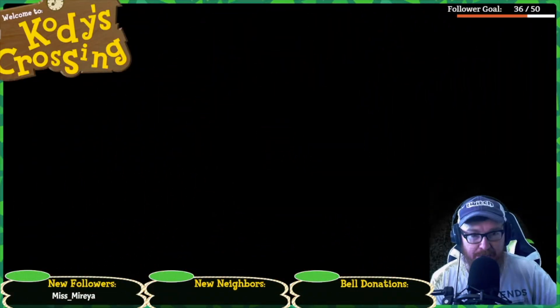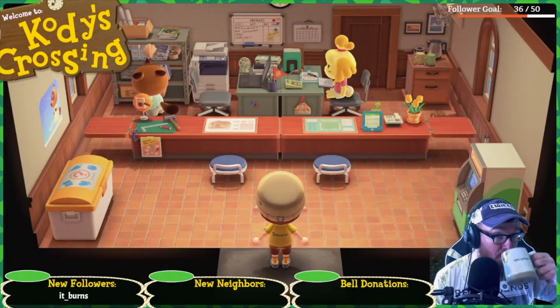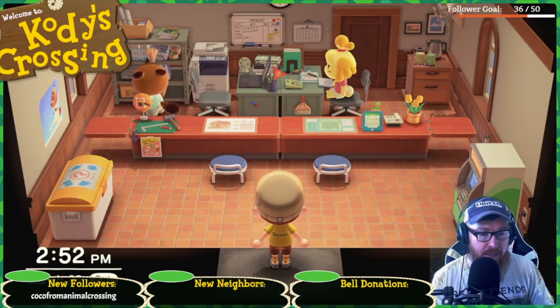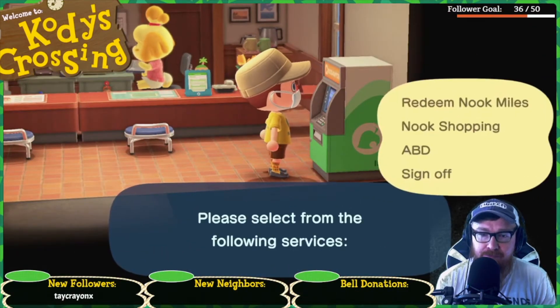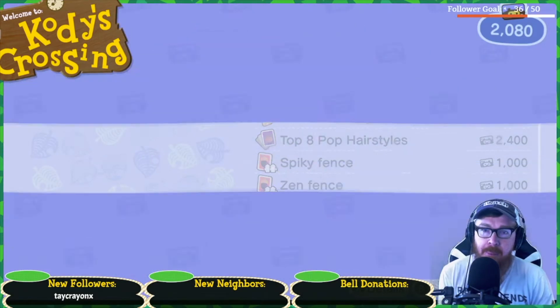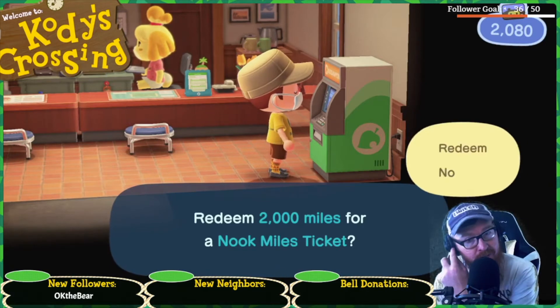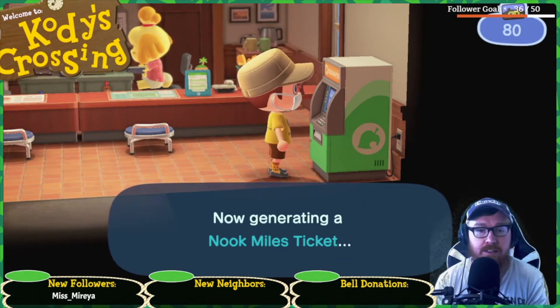What's the worst that could happen? Nothing, right? Kayla can tell you I've had some pretty good luck on islands today. Redeem Nook Miles. Hopefully my luck doesn't run out. I'm down to 80 miles.